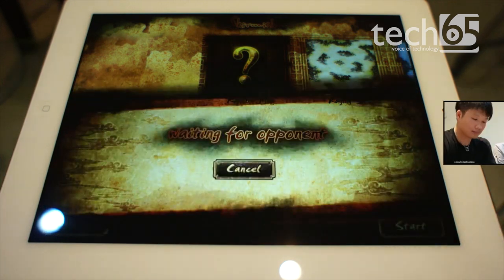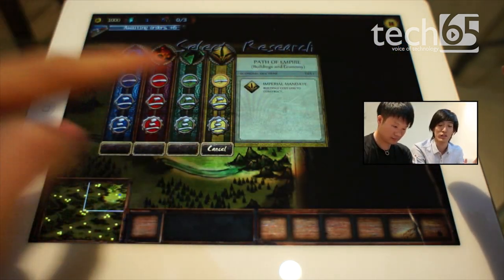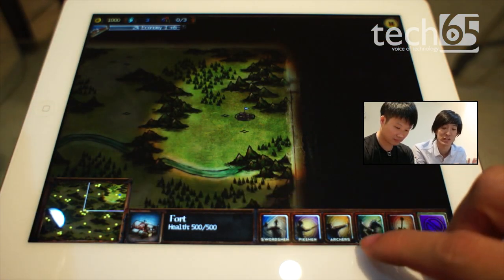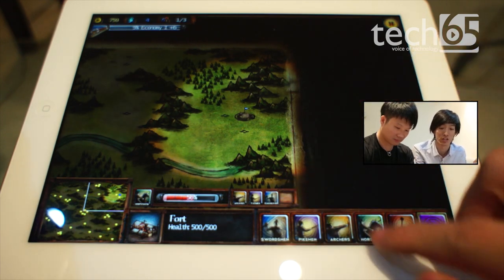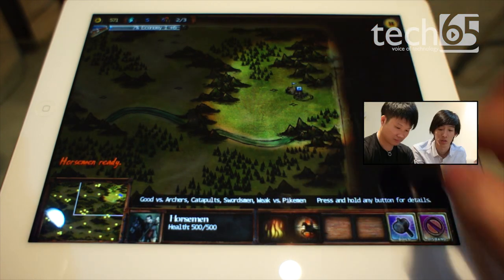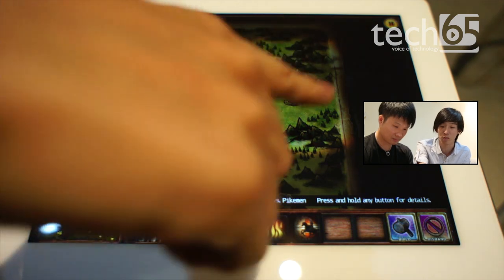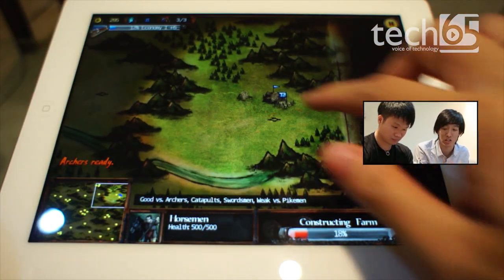We're going to show you what the game is about by watching a match between Justin and Runhouse, sitting over there with the other iPad over Bluetooth. Let's start a random map. The game is basically designed really for the iPad — it's really simple to play. There is no resource gathering; you don't need to get drones or anything like that. The gold just keeps increasing on its own.